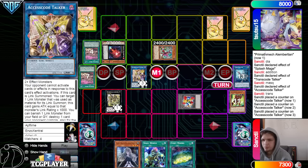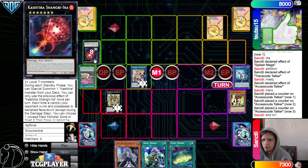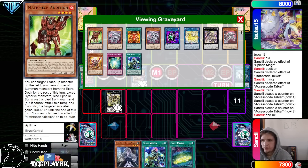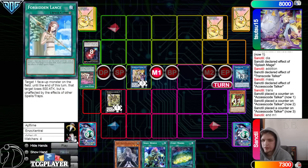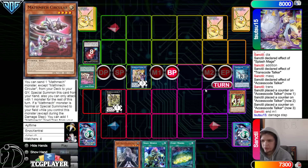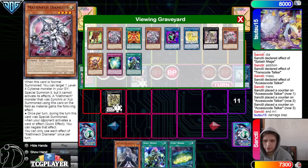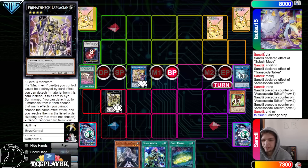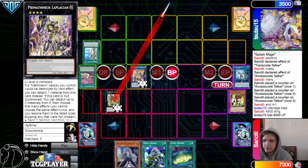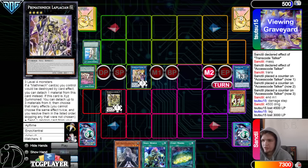Then effect — pop. They're gonna pop Shangri-La three times and Fenrir once. Then all they have left is their set, and they didn't use Circular. So they're gonna go to damage. If you read Diameter, it does not negate activation — it just negates effect. So they can activate Forbidden Lance on the damage step. Attack, attack — that's gonna drop them down to 500 life points.